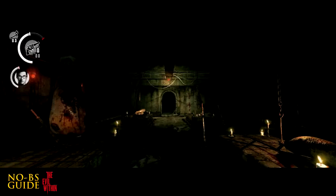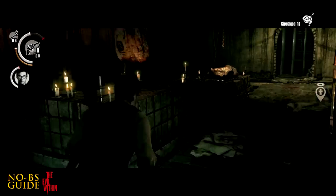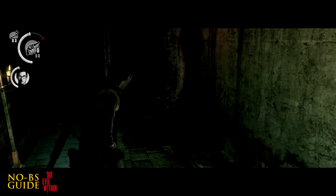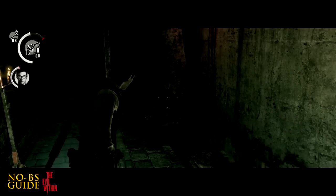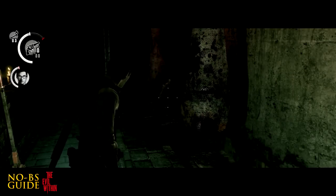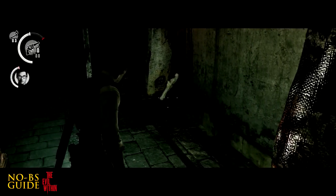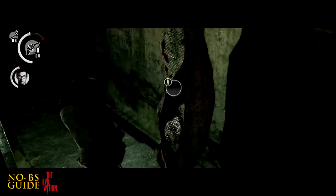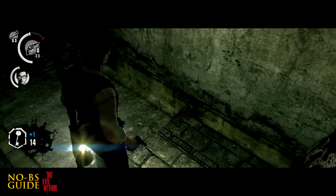Once you get to this next area with what seems to be cult sacrifices, go stand over here and wait. That poor statue is clinging on for dear life — let me help you with that. Pick up the last key of the area. Solve the puzzle and leave, but don't forget to solve the puzzle.